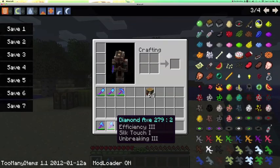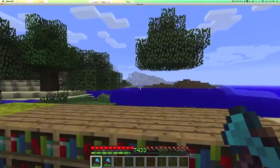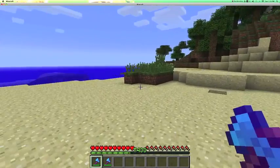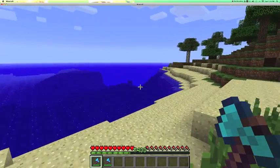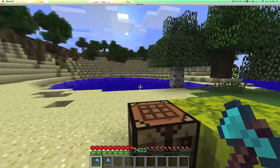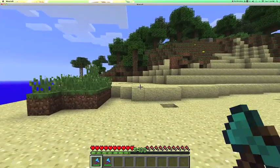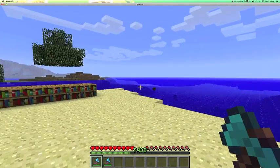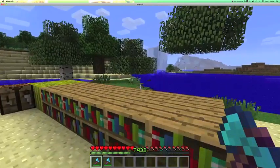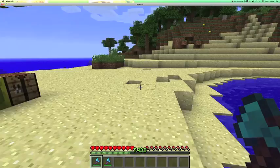I've got Silk Touch and Fortune. It was kind of hard to figure out because there wasn't too much about what they did on Google or the forums or anything really, so I had to test almost every block here. I think I've found basically what they do. Fortune is basically going to increase the drop rate of non-blocked items.